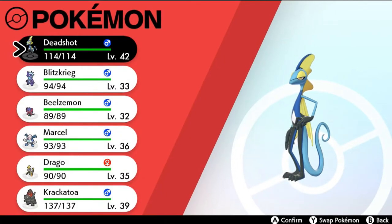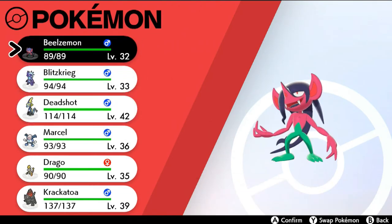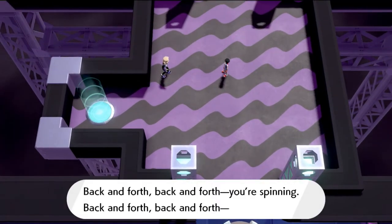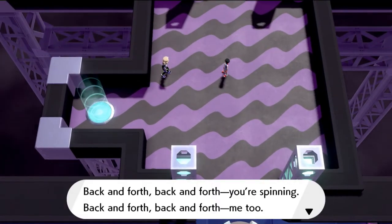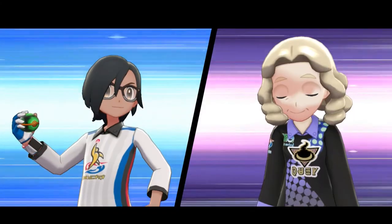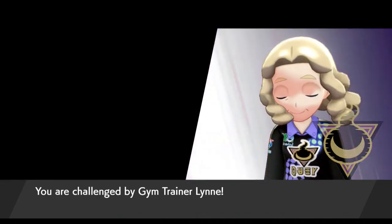I would like to use Drago here but yeah that doesn't seem like it's going to work because some of these Ghost types have Psychic capabilities, so I'm just going to be switching it out. Here we have back and forth — gym trainer Lynn wanting to battle us.